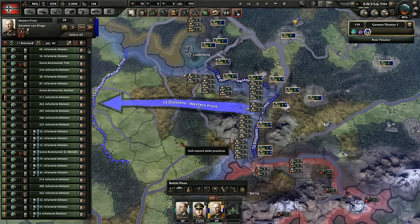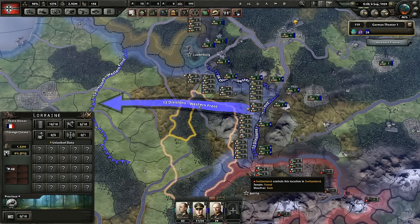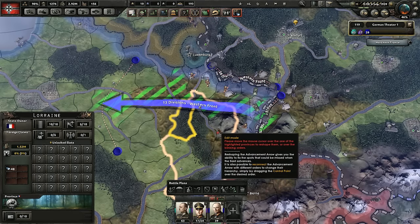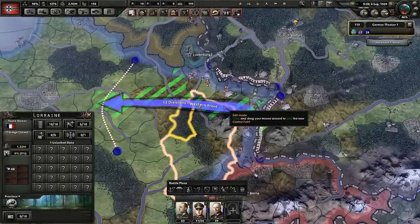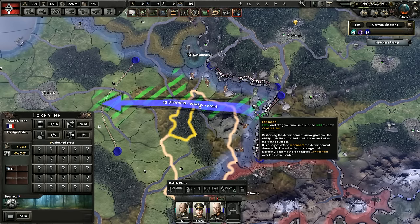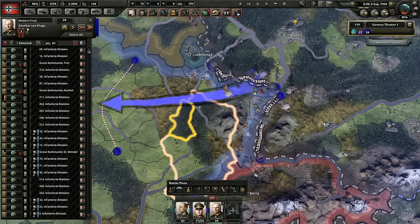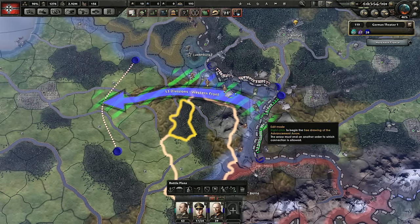You can see it only assigned the 13 divisions we had selected from this front line, so we need to fix this. We wanted this offensive line coming from the northern front with those 26 divisions assigned to it. We can go into assignment edit mode by holding Alt. Remember: Control is assignment mode, and Alt is edit mode. Now in Alt mode, the green path shows which provinces this arrow is planning to go through. I can drag from the original province and connect it to the other front line over here.